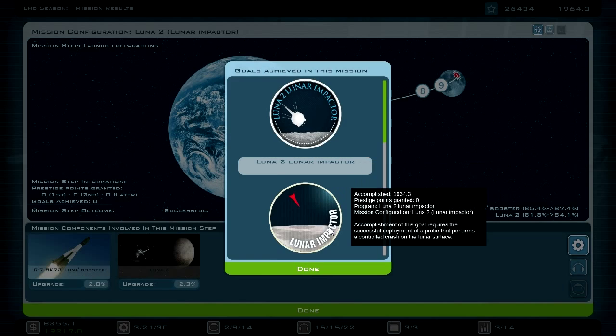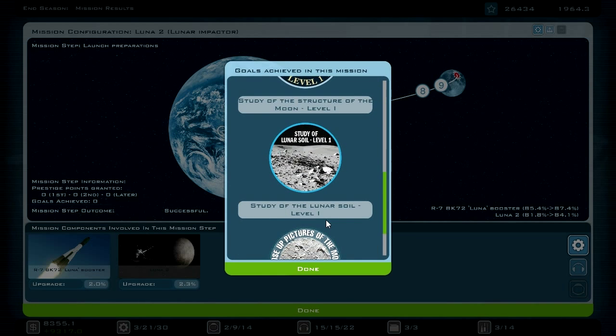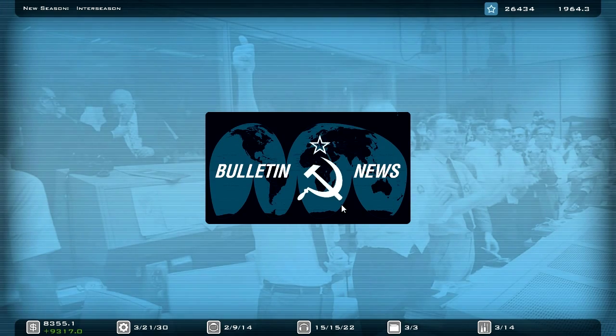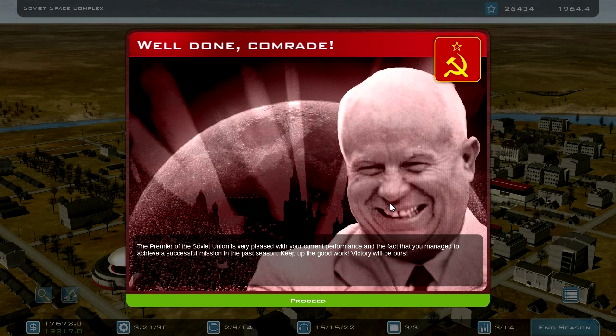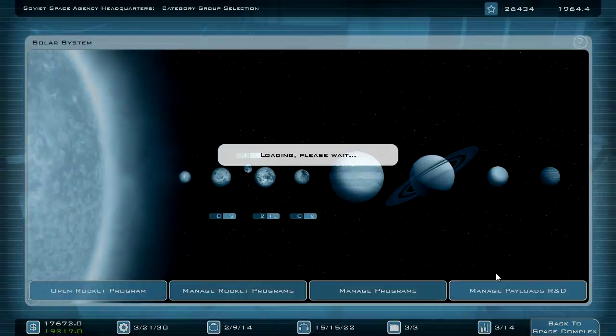Lunar Impactor results: study of the structure of the moon level one, study of the lunar soil level one, close-up pictures of the moon level one — that's really great. Well done, comrade — the Premier of the Soviet Union is very pleased with your performance. Keep up the good work, victory will be ours.